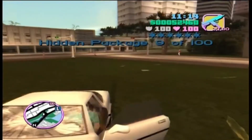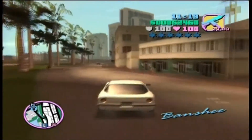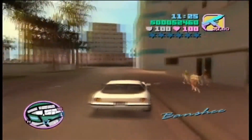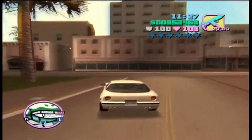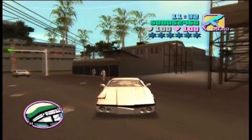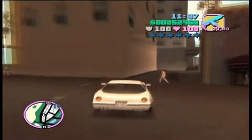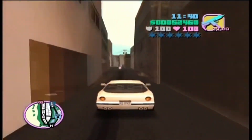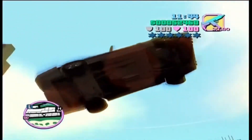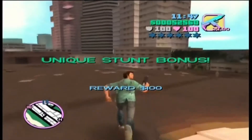We only have one more hidden package for this video, and it's a tricky one that requires a jump. Just park yourself in this alleyway and floor it as fast as you can — it's probably better to use a motorbike but since I've got a fast car I'll give it a go. That worked! You'll not only complete a unique jump — I'll go over all the unique jumps later — but you'll find the hidden package at the end of the building.